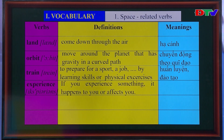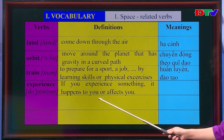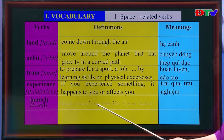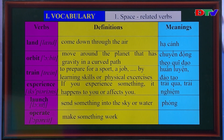'Launch' means to send something into the sky or water — có nghĩa là phóng. And the last verb, 'operate,' means to make something work — có nghĩa là vận hành. Now let's listen and repeat: land, orbit, train, experience, launch, operate.